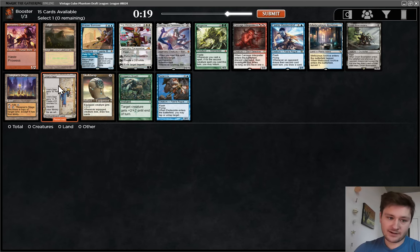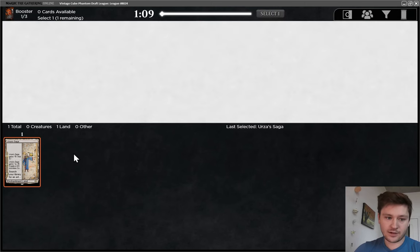With that being said, I'm going to take Saga. I think this card is phenomenal. It's also more flexible. It goes into any color combination, and they've added so many more good zero and one mana artifacts like Skullclamp. Urza's Saga is just phenomenal.